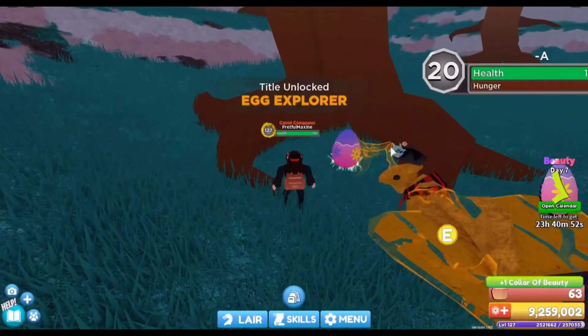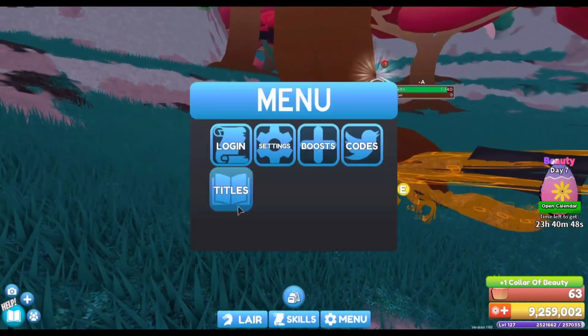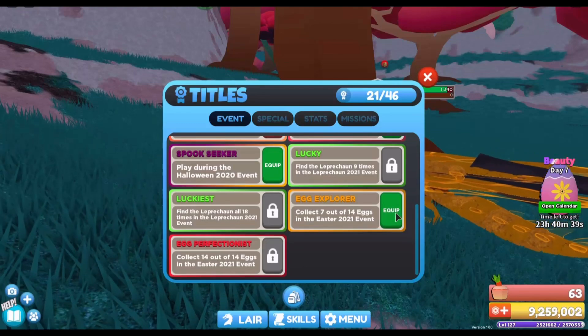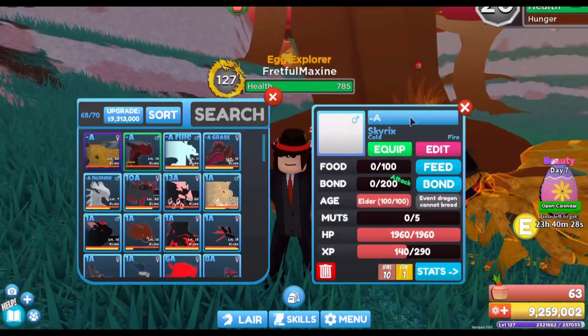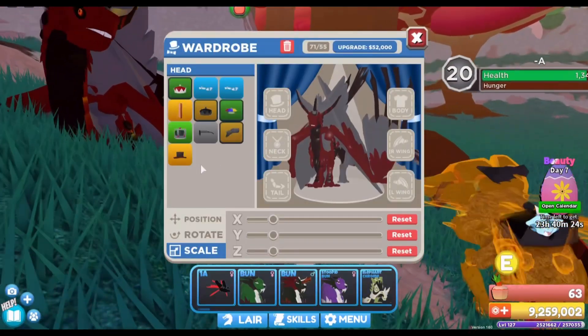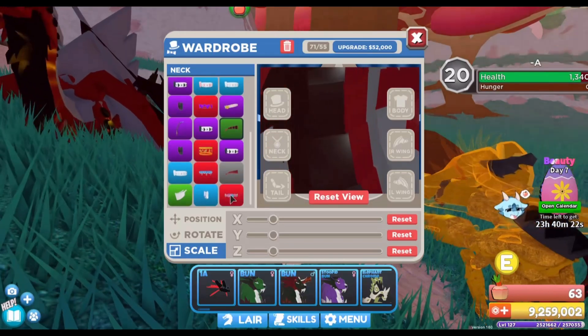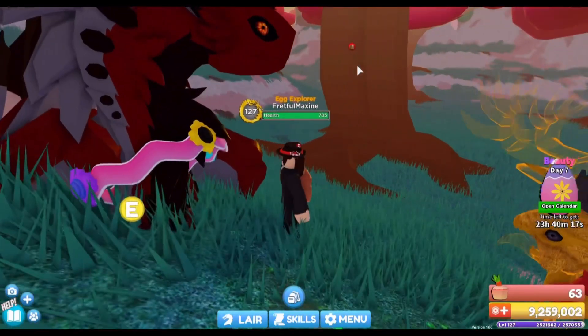Let's get the new title — boom! I got the Egg Explorer title. You can see it in the menu under Title, then Events. Equip the Egg Explorer and then equip the color. I don't really like this color though.